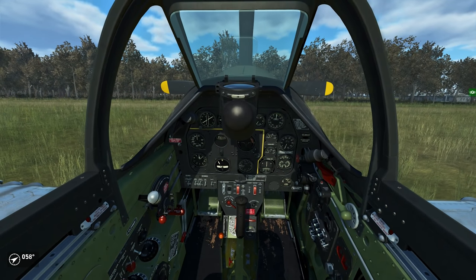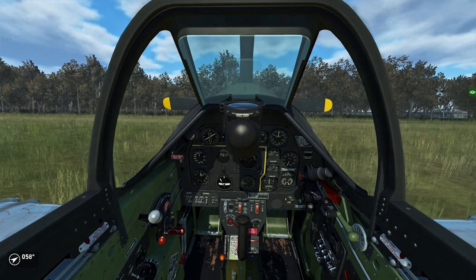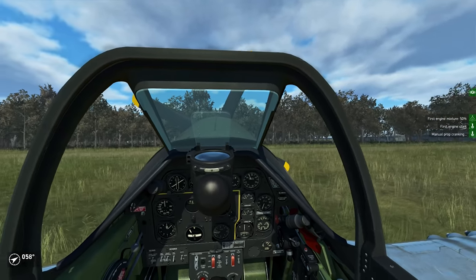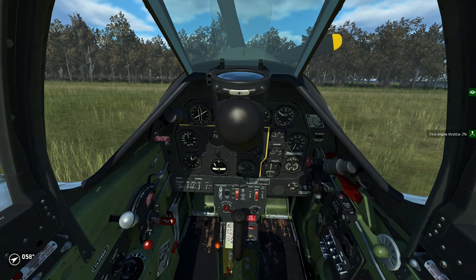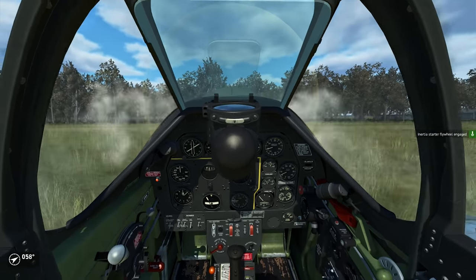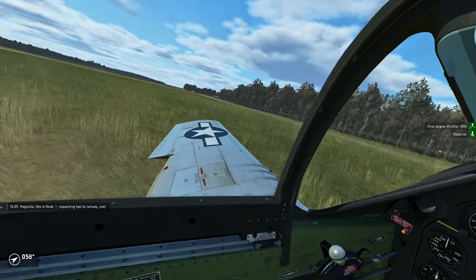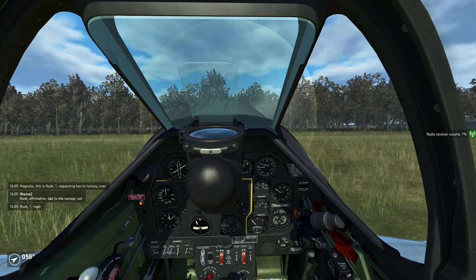The P-51's flaps all hang down when the engine is not running because they are driven hydraulically and the hydraulics aren't running without the engine — they retract as soon as the engine is running. To get your engine started, move your RPM to 100%, move your mixture to 50%, move your throttle a little bit forward like 5 to 10%, and hit the ignition key. The engine startup sequence is automated in IL-2, so you don't have to deal with all the little knobs and switches.